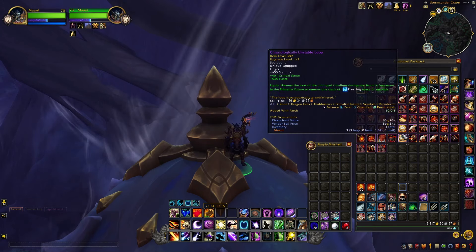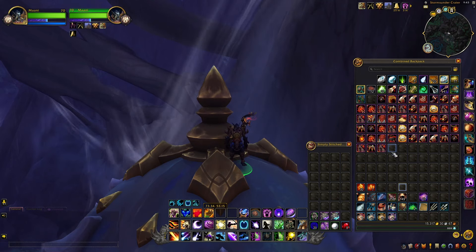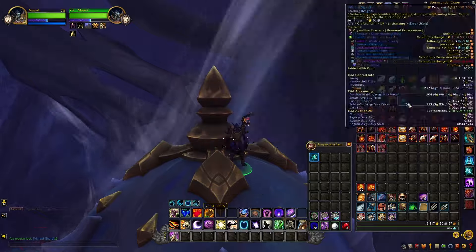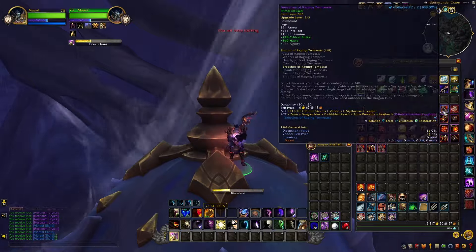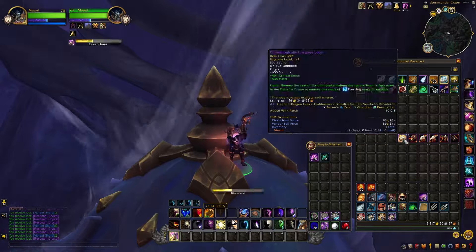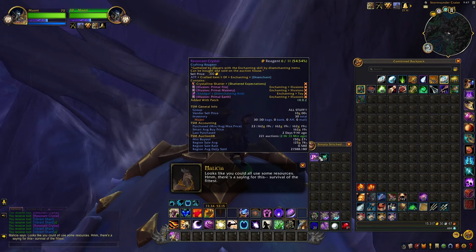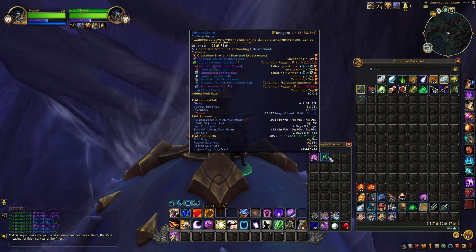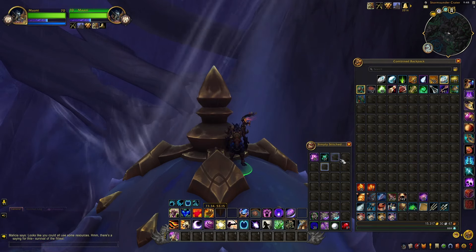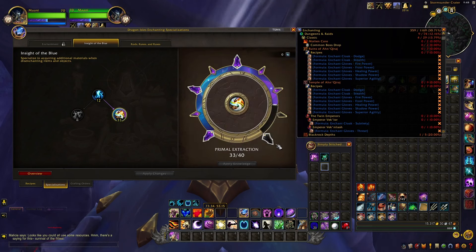My Enchanting specs are not quite there yet, so there might be a little bit less than optimal. If you do it with your Enchanting specs all in the right order with everything unlocked, you'll get way more than I'm about to get. That took me quite a while - we have 30 crystals so far from disenchanting those items, and we also have 37 shards. The crystals are selling at 150 gold each, the shards are going for around four to five gold each. With the right specs you might be making even double - maybe 60 crystals if lucky.